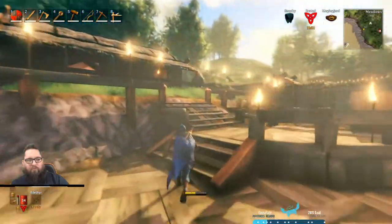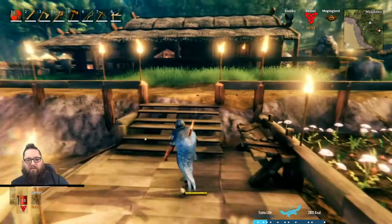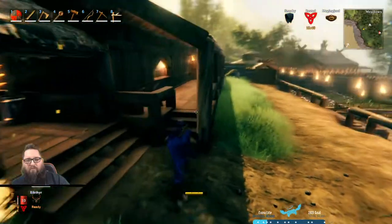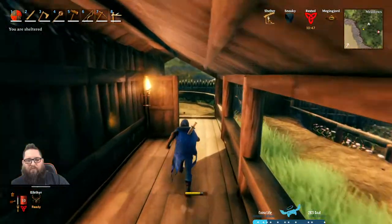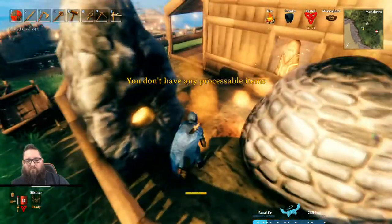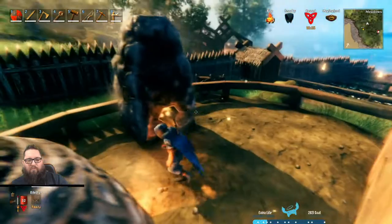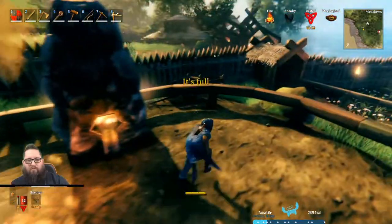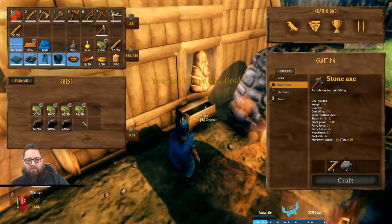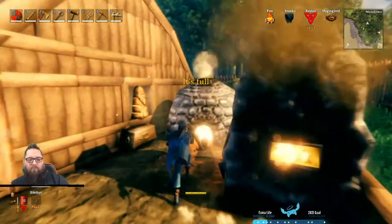I sent that Greyling sailing. Can't do an emote while in the boat - old gray is really looking forward to getting onto the front of the boat and going 'I'm the king of the world.' I'm curious if they're going to add seeds for birch trees or oak trees in the future. I would hope so - the oak trees look cool.